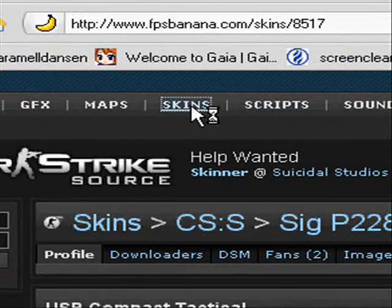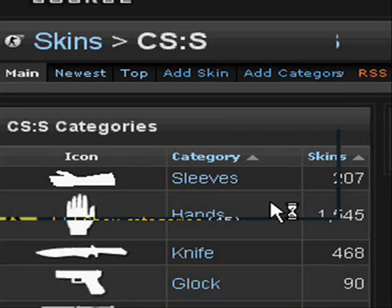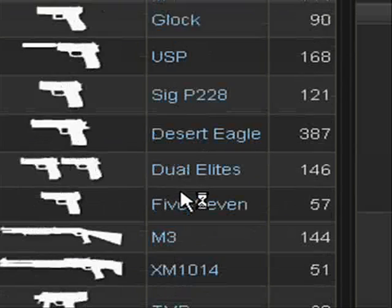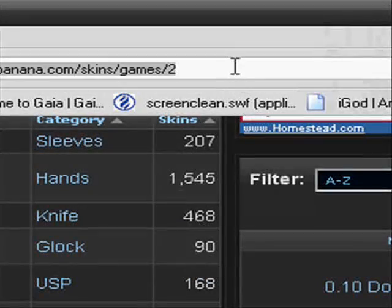You're at www.fpsbanana.com — click on skins, then the game you play, and pick the gun you want. Today I'm going to get a Sig P228, but I already have the one I want so I'm just going to edit it.